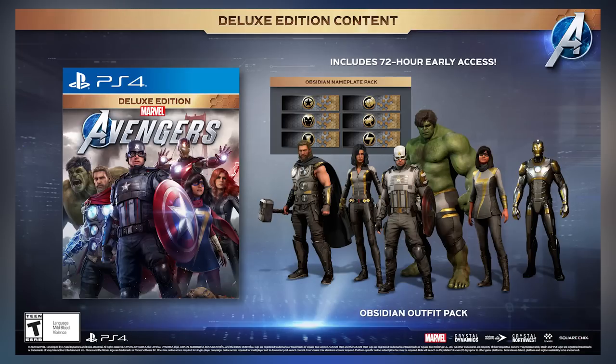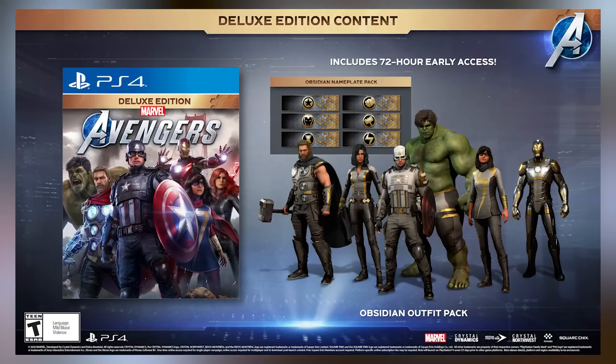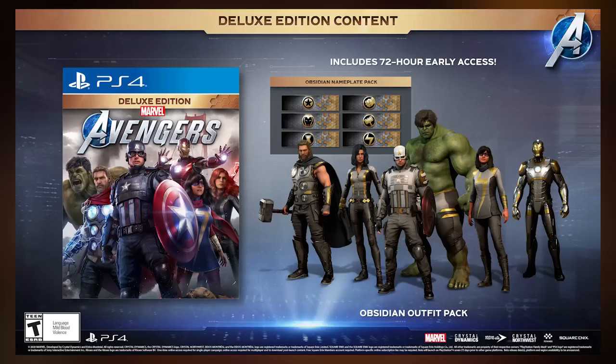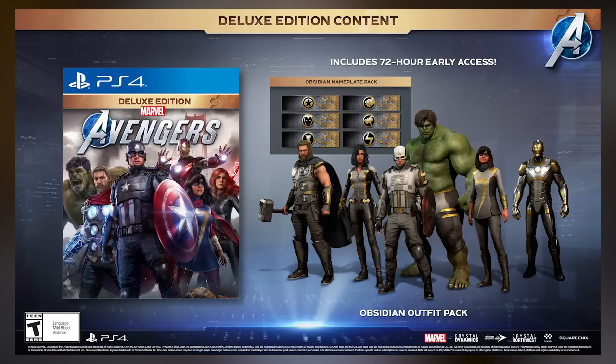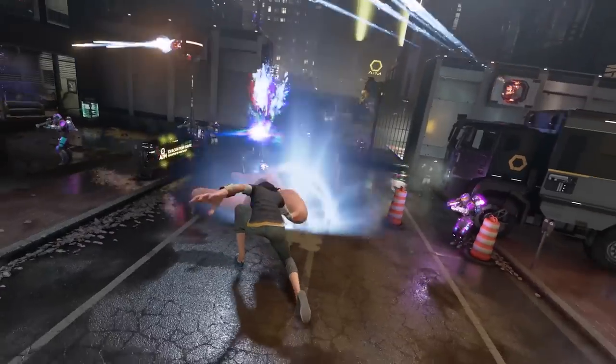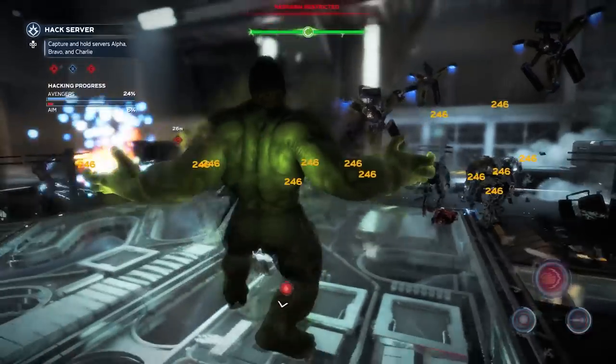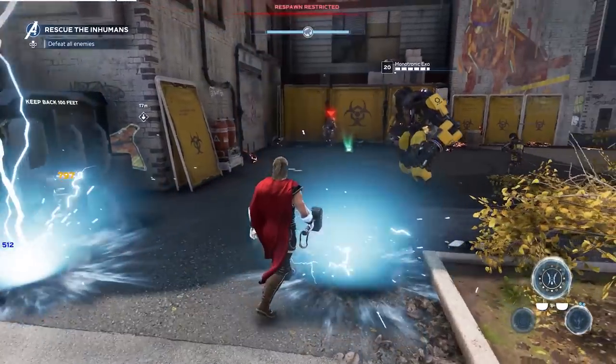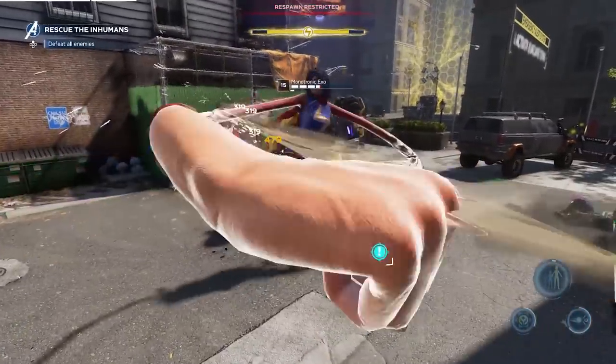The Xbox and PC deluxe edition is available both digitally and physically. It includes everything in the standard edition plus 72-hour early access so you can start playing September 1st, the Obsidian outfit pack for all six Avengers, and the six Obsidian nameplates. As mentioned, you do miss the PS4 exclusives — the Miss Marvel emote, the 1,000 credits, and the dynamic theme — but that's not a major loss.